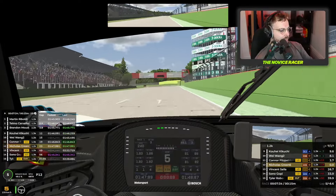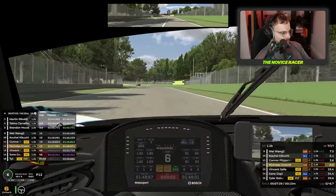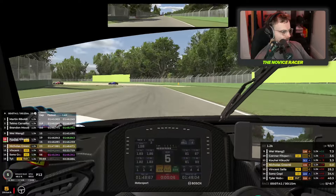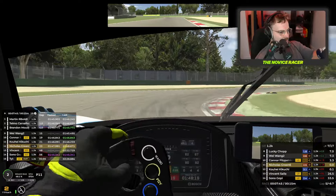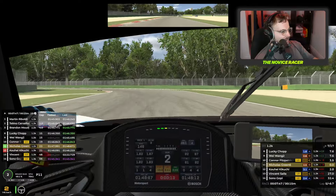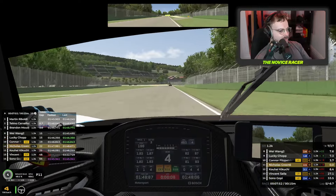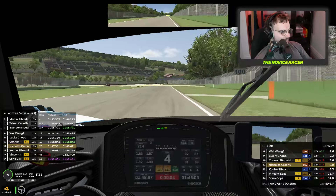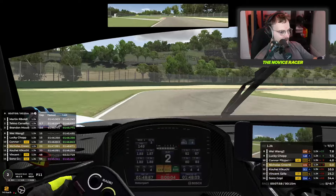Halfway now through the race — seven and a half minutes gone. Incident up ahead — oh my gosh, there's so much damage on his car. That's a lot of damage! And that's put us up into P11. Perfect. So we're three places up on our starting position and we've gained eight since we had the incident that put us down into 19th.